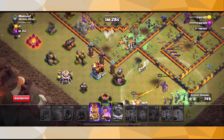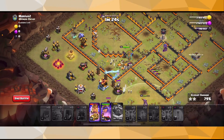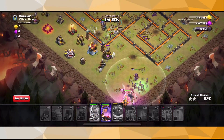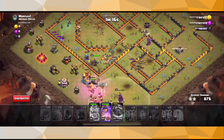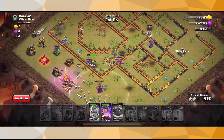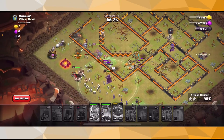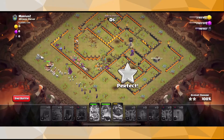This is going to be a three-star for sure — without a doubt, there's nothing that's going to prevent this from being a three-star. I'll go ahead and use my king's ability right here. Easy days, easy triples — what can I say? Town Hall 11 zap witch is just easy three-stars every single time. Queen's ability right there and the base is absolutely destroyed.